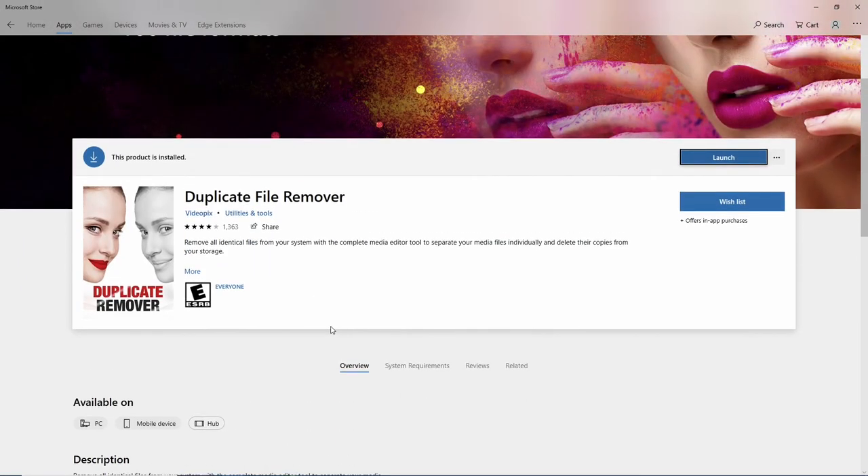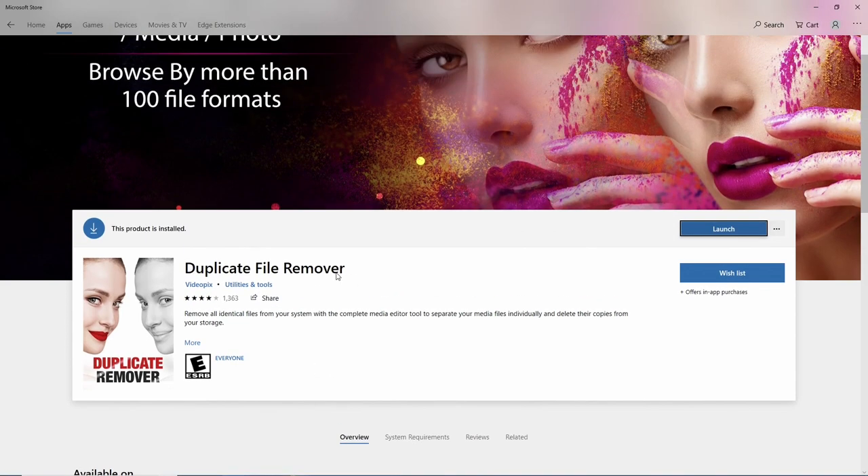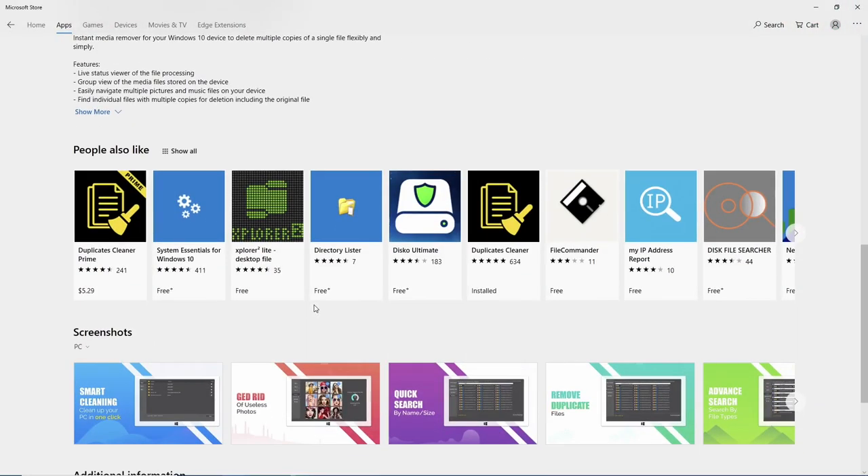It's four stars — not a stellar review — but for me I've used it quite a bit and it works really well. It's a duplicate file remover, and what's handy about this tool is there's been plenty of times I'll re-download the same CC over and over — maybe I wasn't sure if I had the mesh or I saw something again not realizing I already downloaded it a year ago. You'd be surprised how many duplicate files I'll have in my CC folder. This tool is by Video Pics — you can find it on the Microsoft Store.